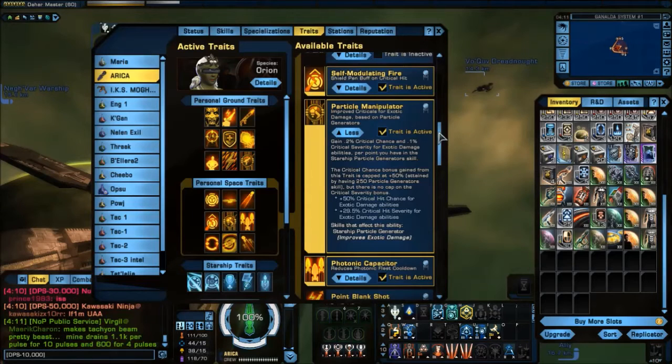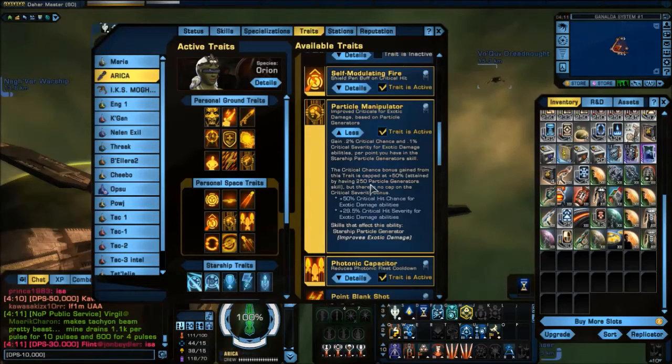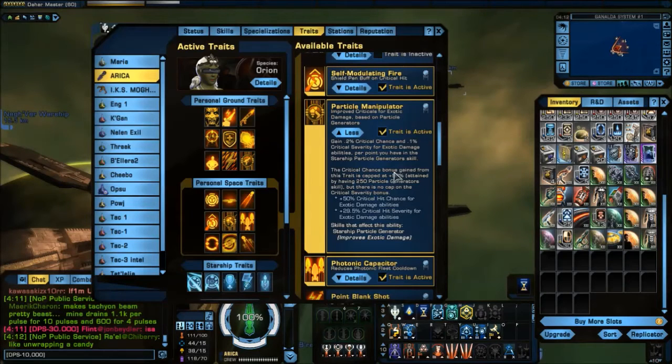So how do you know if Feedback Pulse is good for you? You want to pair it with Particle Manipulator and get your particle gens up to 250 to get the maximum benefit — you want a high particle gen build. Furthermore, because Feedback Pulse reflects damage that enemies fire at you back to them, you have to have things shooting at you. If you don't have a lot of threat, if you don't have things shooting at you all the time, this would not be a good skill. If you're pulling about 0.75 attacks per second — roughly 60–75% of the threat in a match — then this would probably be a good addition to your build.